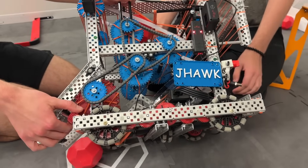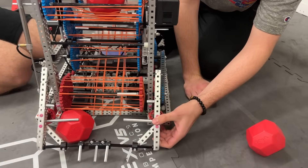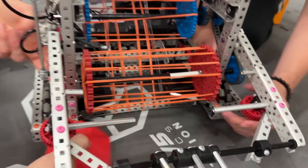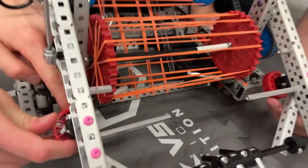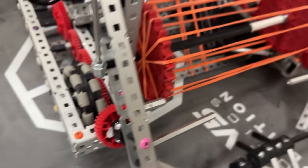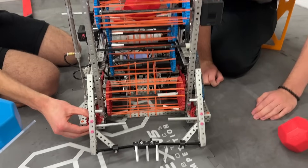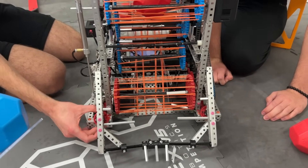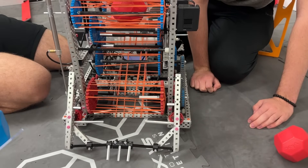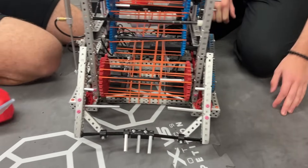We have 36-tooth gears on the front to make sure things actually stay where they're supposed to and not slip back into the drive base. Traditionally we used standoffs, then swapped to high-strength pieces, then to the 36-tooth gears - I said I'd quit robotics if it slipped again. Basically, the match filler isn't very energy-efficient, so all the force was just shoving the mechanism back and getting it stuck in the drive base, which is bad.